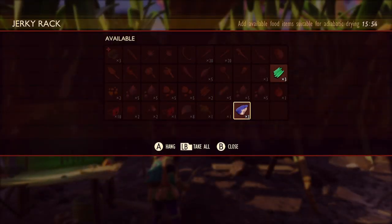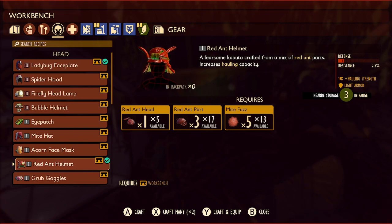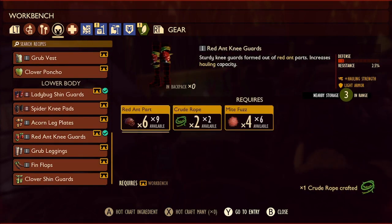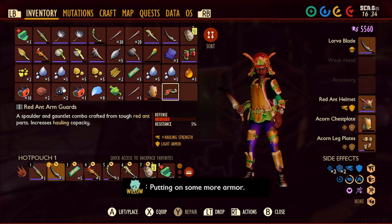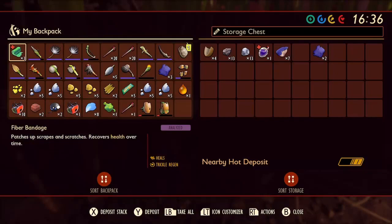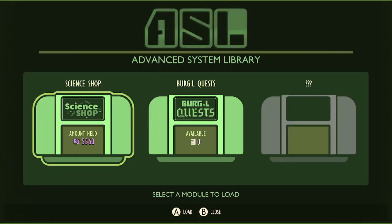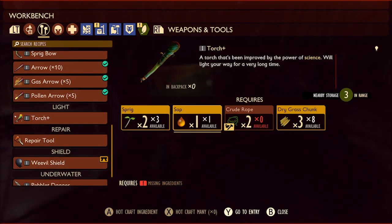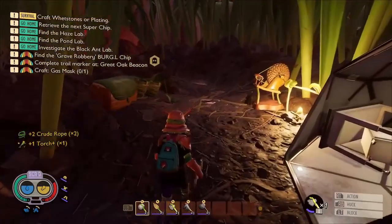We'll fill it up with our berry chunks. So while we're waiting for the berry chunks to dry, let's make the red ant armor set, because that's probably going to be the next thing we're going to do is the red ant hill. And we'll need a full red ant armor set to go in there without getting attacked. So let's put that on now and put our very damaged acorn armor set back in the chest. We're going to need a torch in the red ant hill, so I'm just buying the torch upgrade for 1500 raw signs, which should make the torch last much longer.